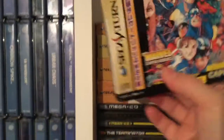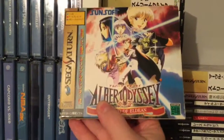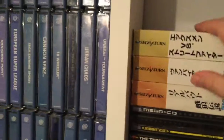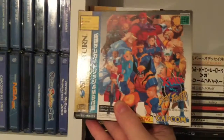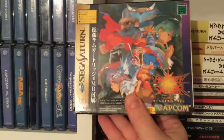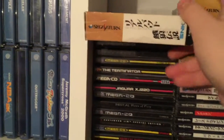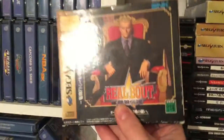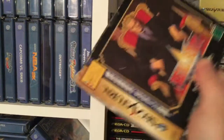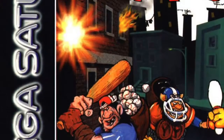Moving on to the boxed games. We've got Marvel Super Heroes vs. Street Fighter, an RPG one which I picked up cheap in a bundle, and X-Men vs. Street Fighter — great 2D fighters on the Saturn. And then Vampire Saviour — another great game — all with the RAM carts. And then an SNK game: Real Bout Fatal Fury — a lovely 2D fighting game.